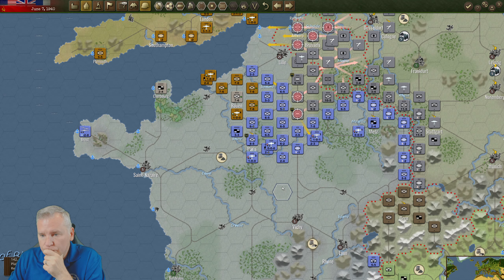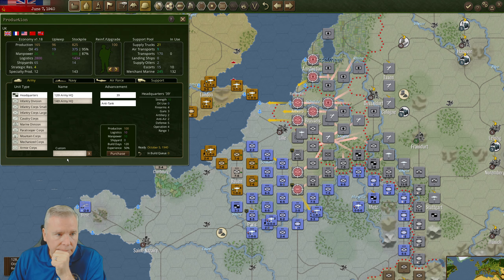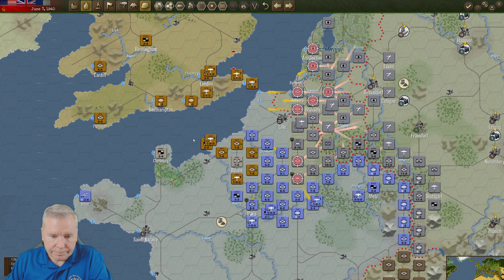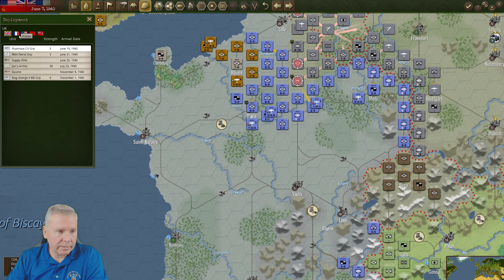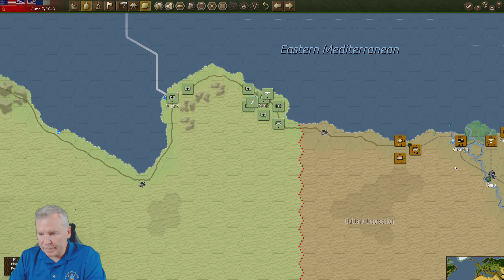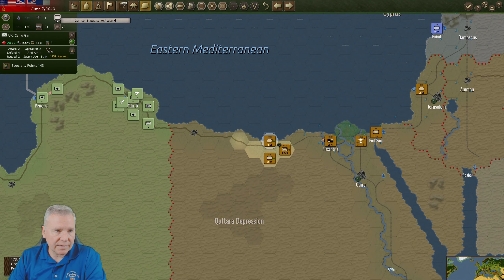All those headquarters over there — we'll set you to active, giving me a supply of eight. Oh, not enough production to convert — it costs production too. Bummer. The question is how long can I hold here? I mean, I'm designed to lose, I get that — never planning on winning. Soviets get some good stuff, we'll go over there in a second. Let's finish up over here. Let me check British logistics — it's plenty. I didn't know that it costs production to move it over.